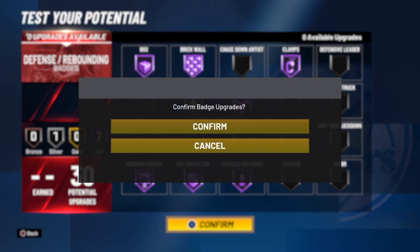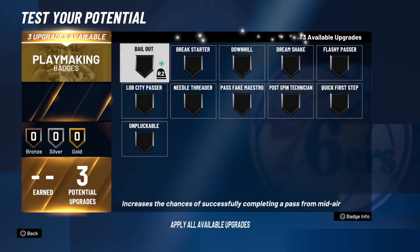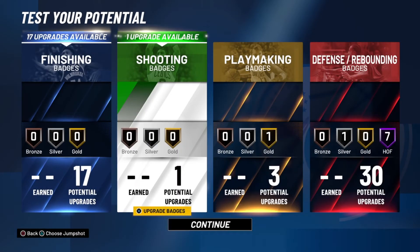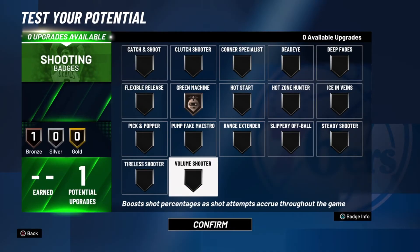Y'all just look at the badges and copy them if you want to. Test the build out. I played in MyCareer — I dropped like 40-something points. I play center so I know how to play center. I think I missed like 3 shots. No cap.